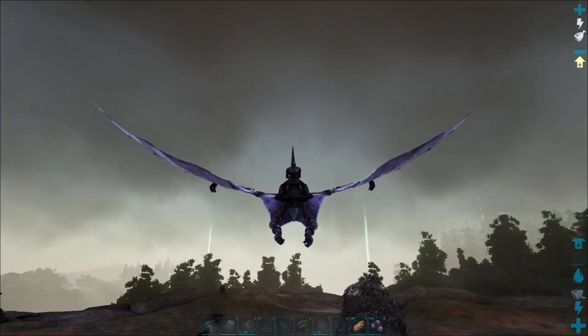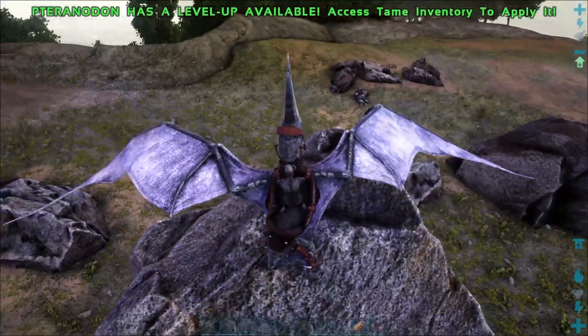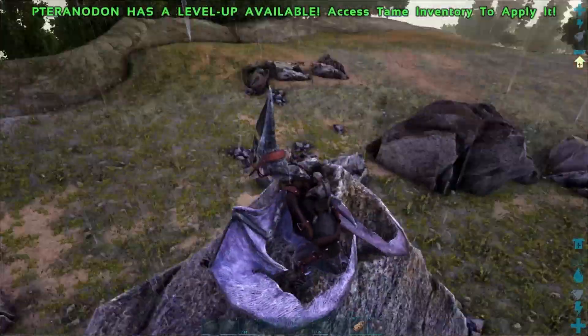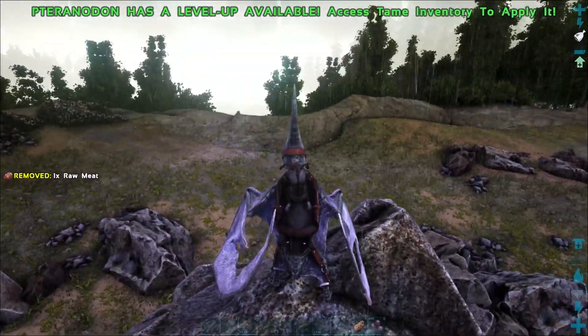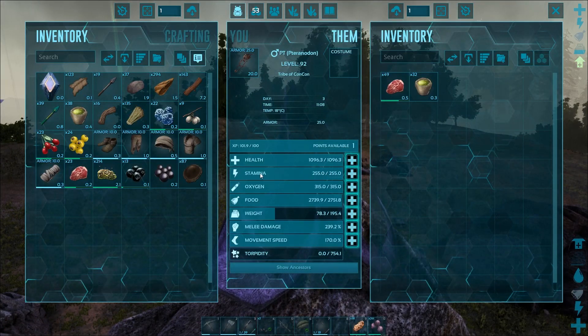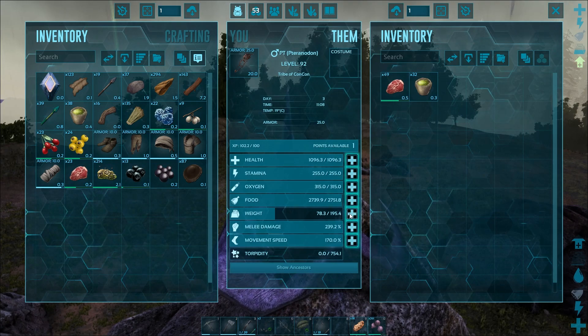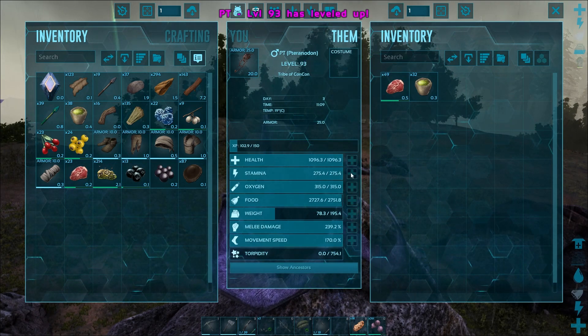When flying across the map, find elevated locations to land so you can quickly look around, make sure there are no raptors nearby, and let your stamina recover. When you do get level-up points for the Pteranodon, it is best to put them into stamina so that you can fly longer.